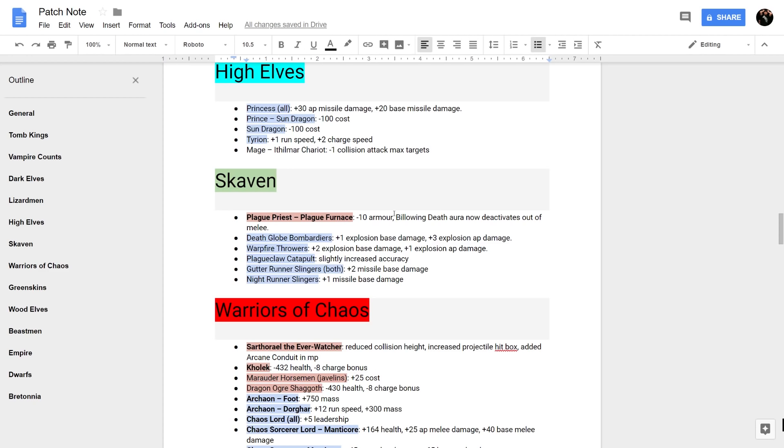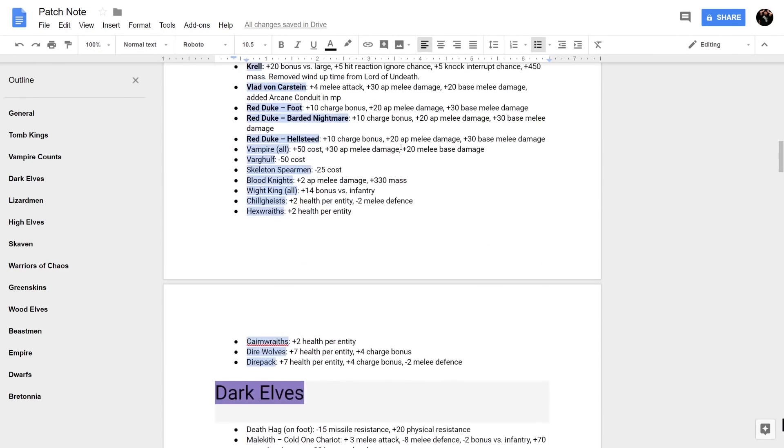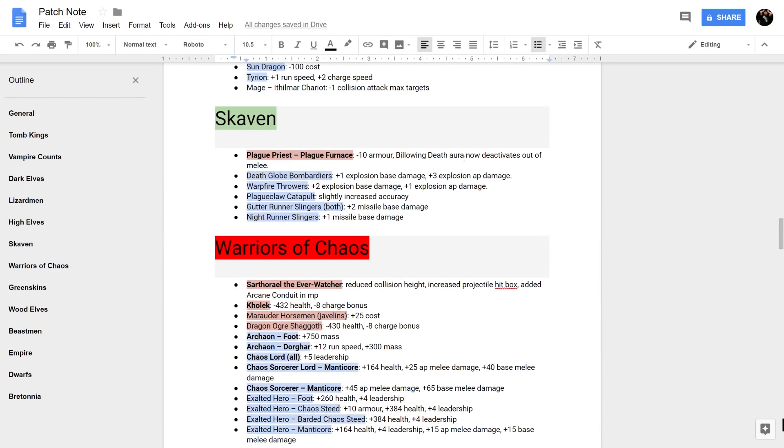Skaven got some interesting nerfs and buffs. The Plague Priest and Plague Furnace now have to be in combat for their Billowing Death Aura to activate — same treatment as Vampire Counts' Mortis Engine. The Plague Furnace also got minus 10 armor. As for buffs, Death Globe Bombardiers and Warpfire Throwers got tweaked in the explosion overhaul. Plague Claw Catapults are now more accurate. Nightrunner and Gutter Runner Slingers also got a buff — which is terrifying given how devastating they already are.